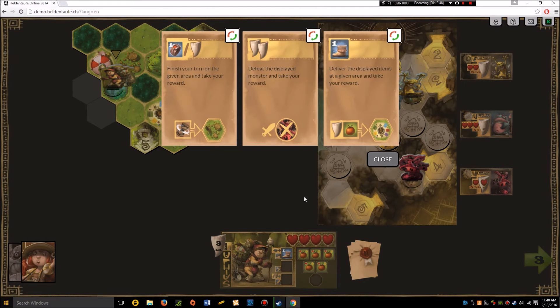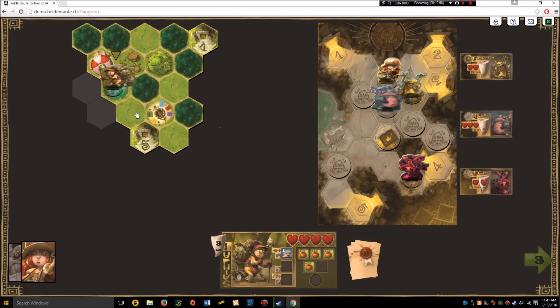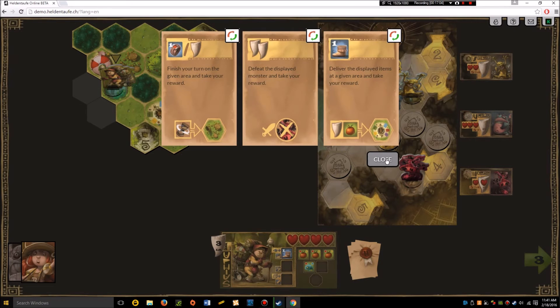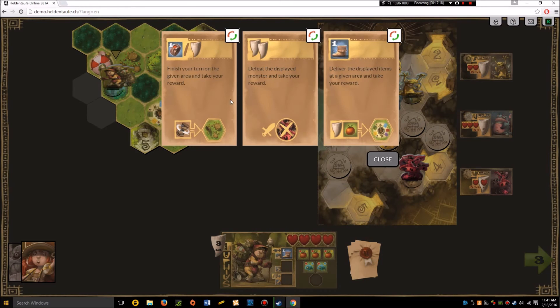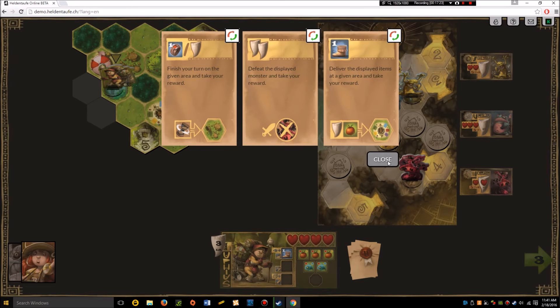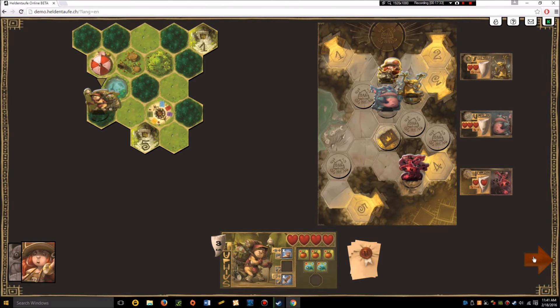We found a fishing pond, so let's ditch two apples and pick up some fish. We've got three more movement points, so we'll go one, two, three — and hit a forest, but that's okay because I got a little reward there.